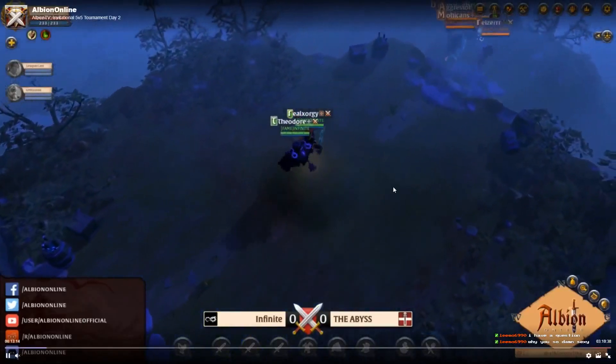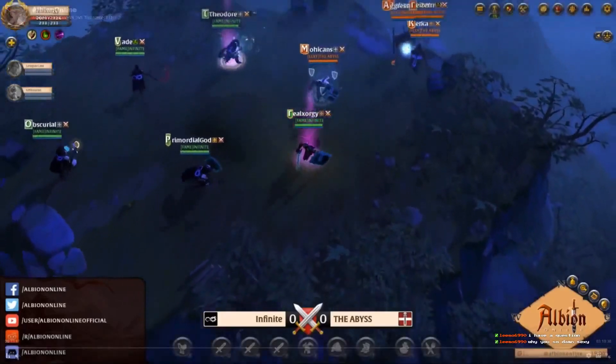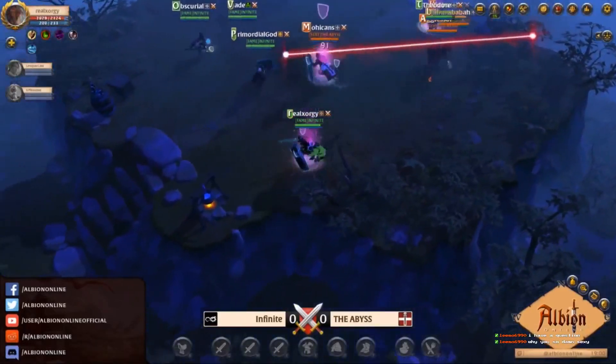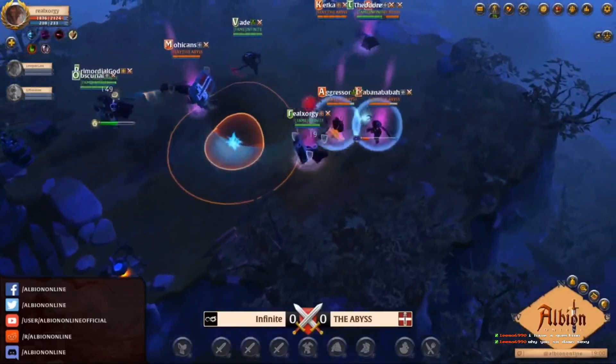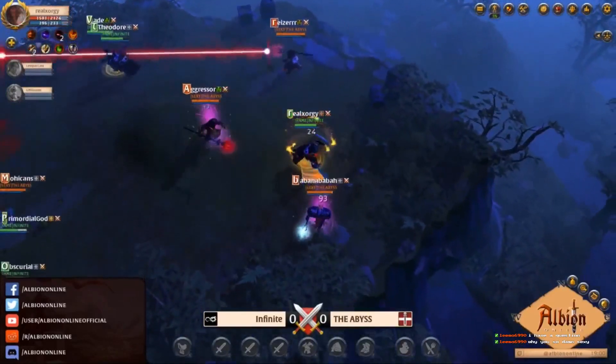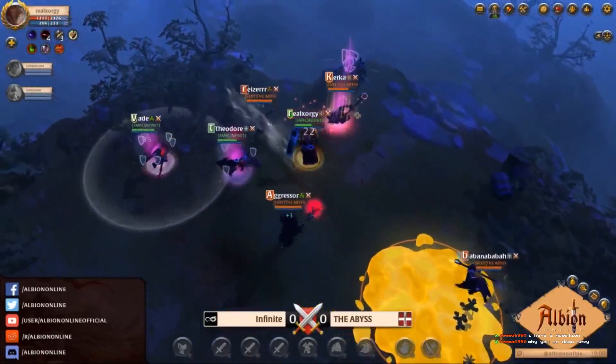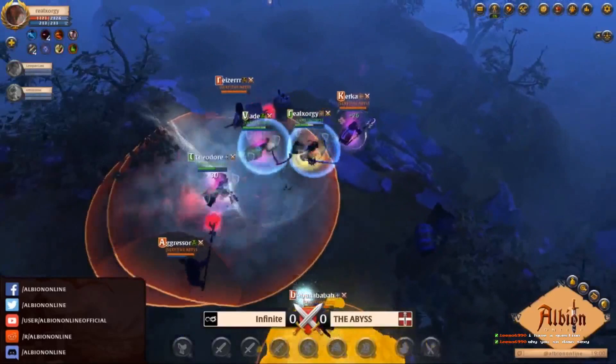Infinite come out with a Clarent and heavy mace, they manage to get the top cap. The top position has a heavy scythe, a one-handed curse staff, and a one-handed holy. Abyss are running their typical comp with the leather demonic staff, banana banana banana, running the icicle, and kekka running the one-handed holy.